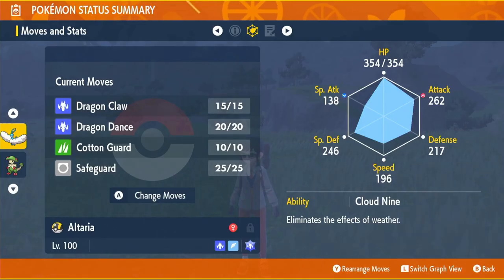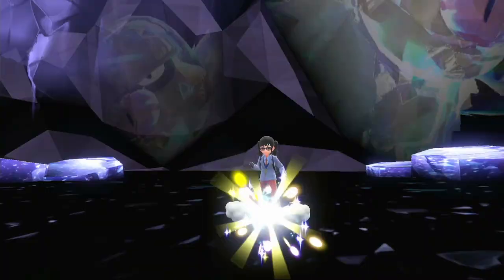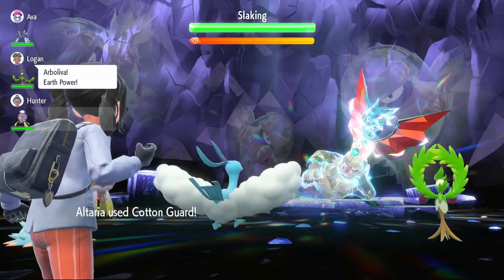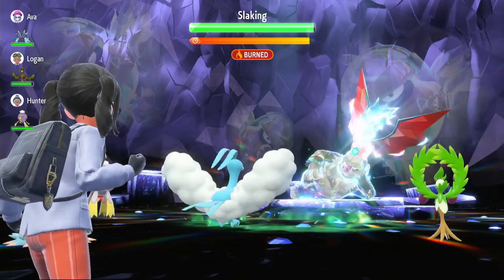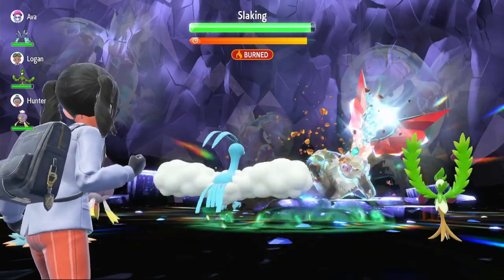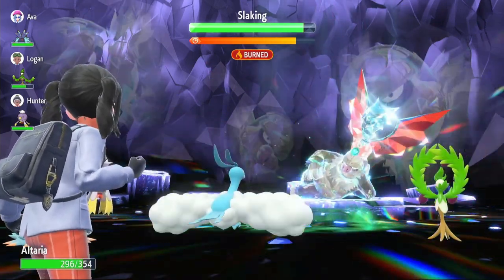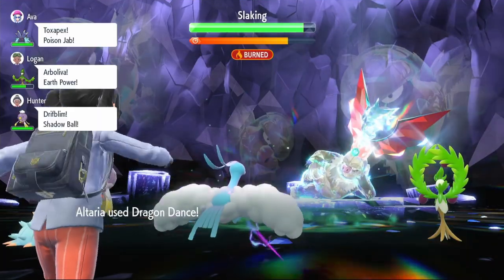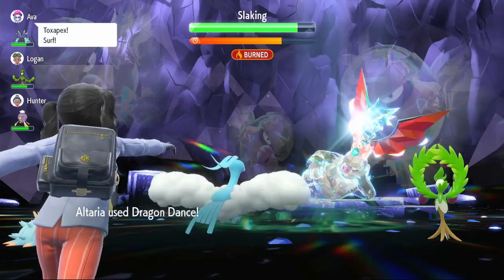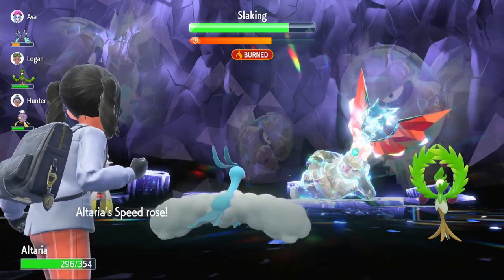Now that we've gone over the full build, let's get into some raids. Our first 5-star raid is a Dragon-type Slaking. This Slaking has incredible HP, so I don't expect to do a ton of damage until we get going and get our Tera. It does have Truant. We start with Cotton Guard to decrease Slaking's Attack, then use Dragon Dance twice to get to plus 2 Attack and plus 2 Speed. It puts us into Encore, so we keep using Dragon Dance — that actually puts us at max Attack and max Speed. The Truant seemed bugged, sometimes working and sometimes not.